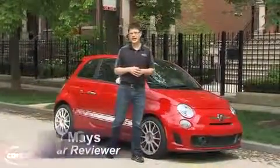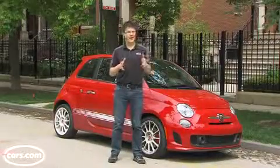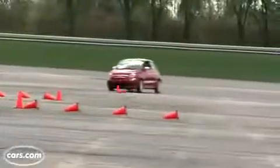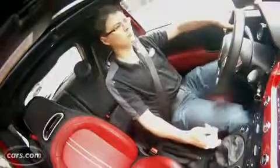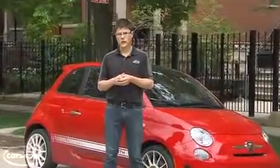It's spelled A-B-A-R-T-H, but the H is silent and the A is pronounced 'Ah' — as in, 'Ah, what happened to that little Fiat?' Well, it got a turbocharged four-cylinder engine, a hunkered-down suspension, and some revised bodywork. The sum of the parts is a bit of fun, but there still are some issues with body roll and visibility. We'll show you why.